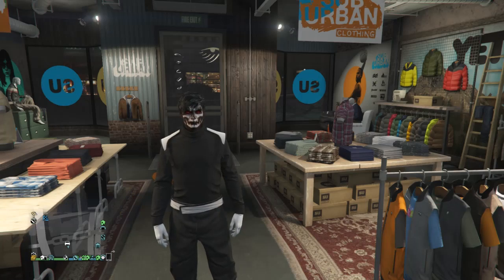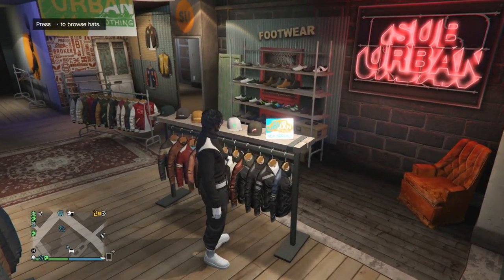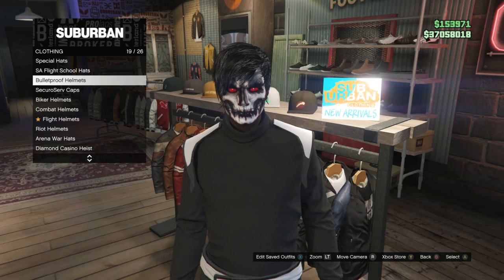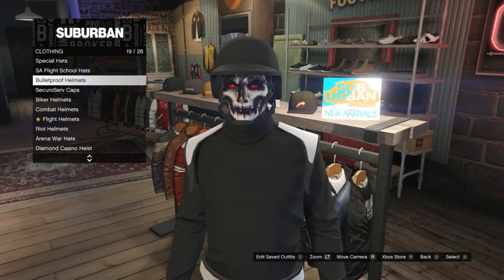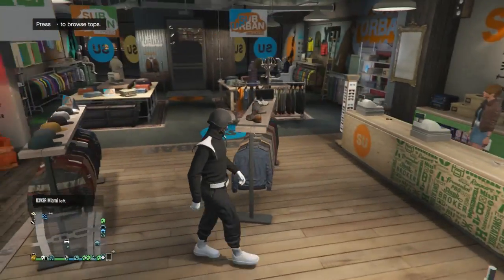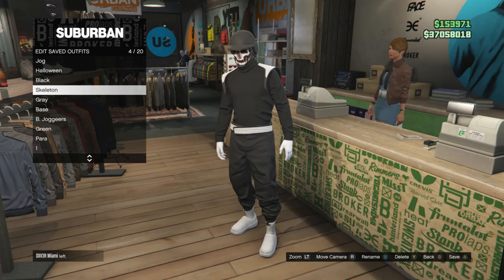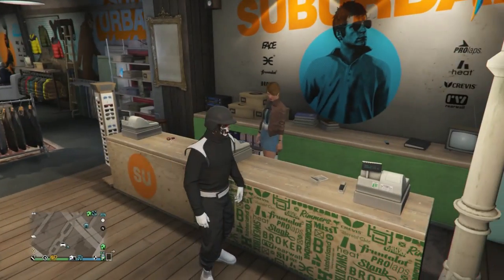Now head to a clothing store so we can finish this outfit. When you get to the clothing store, walk over to your hats. Scroll down to bulletproof helmets which is on slot 19, click on bulletproof helmets, and equip the black bulletproof. After you equip the black bulletproof, that's pretty much it for this outfit. Go up to the front counter, save this outfit on whichever slot you want, and now we can work on the second outfit.